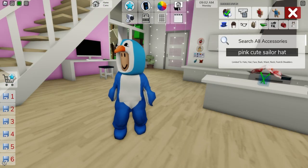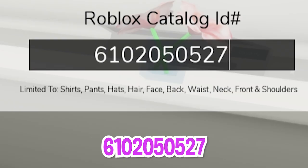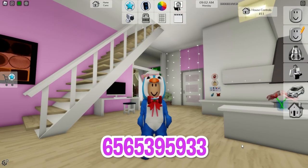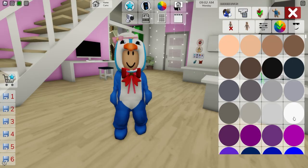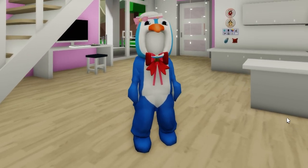Next, also look for a pink cute sailor hat, select it, and if you open the ID box, write ID code 610-205-0527 to get this red Christmas belt tie, along with an additional ID code to add this big bow tie. Lastly, go into the color palette and adjust your skin color to white, and on the face section, select and deselect any face to get it clear. And here is our Tuxedo Sam!